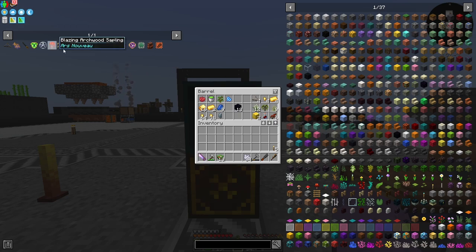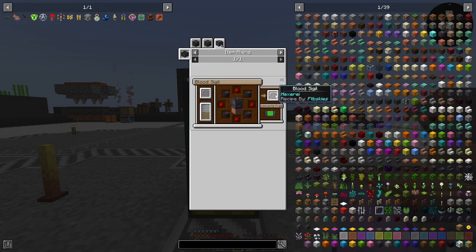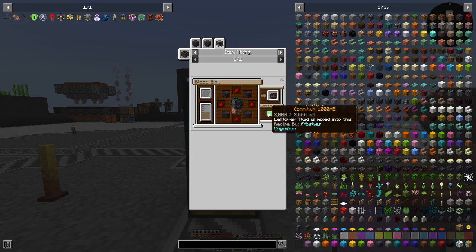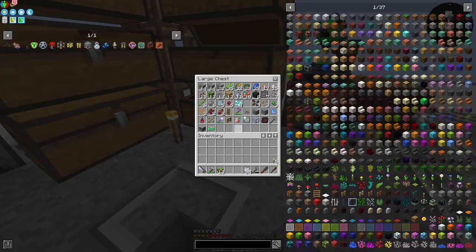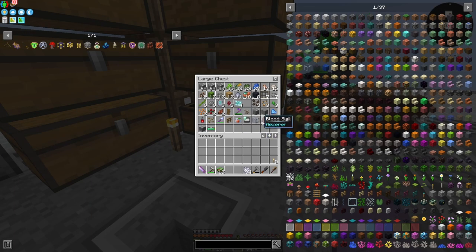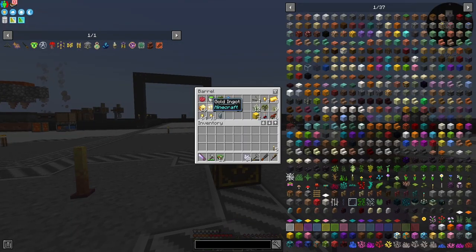First thing we want to do is get our blazing archwood sapling. That's up here in the supercooler, which needs cognitum — and if you remember, cognitum comes from when you make your blood sigil, but only if you have leftover fluid. You need 2,000 buckets or more of biomass to get some cognitum, so we had to make a second blood sigil to get ourselves a bucket of cognitum.